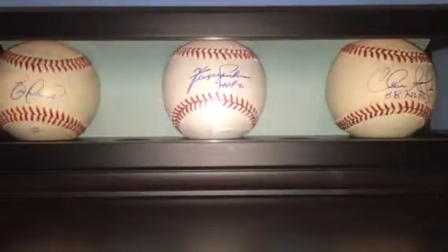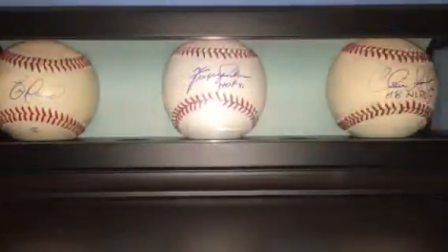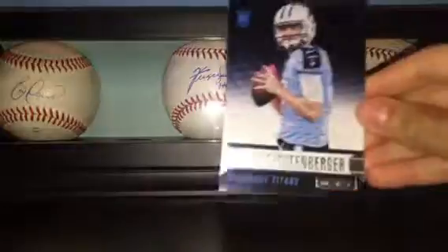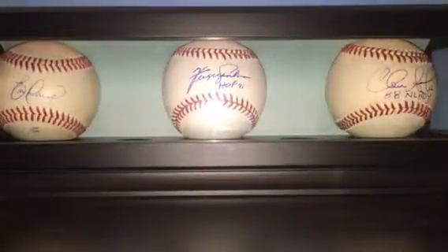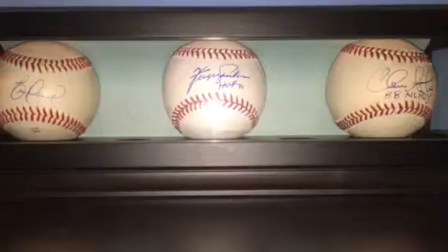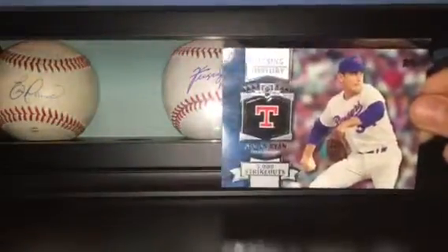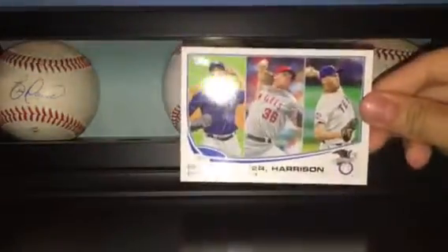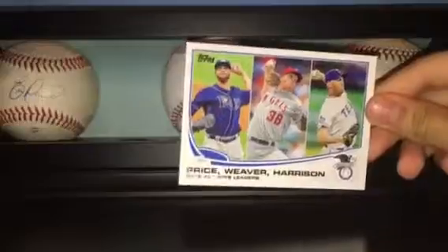Got this Alshon Jeffrey Pro Bowl insert. Got this Kendall Wright Longevity insert, a Zach Mettenberger Longevity insert, and a Trent Richardson Longevity insert. Got this Manny Machado Gold numbered to 2013. And then got this Nolan Ryan Tracing History insert and a 2012 AL Wins Leaders card with Price, Weaver, and Harrison.